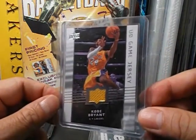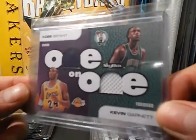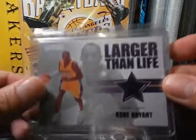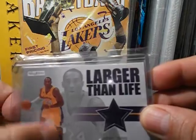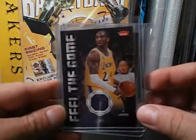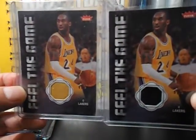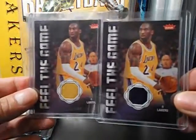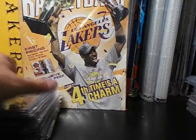Upper Deck game jerseys. Skybox One-on-One dual jersey with Kevin Garnett. Another one from Skybox — Larger Than Life — cool looking card, there's a green version where you can see the background screen. I used to have a patch version of this but I sold it. Peel the Game clear: the purple jersey and the yellow jersey — one of these might be a gift from Buster Case, thank you Tessa.